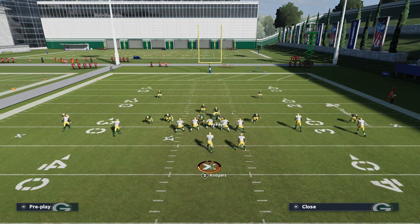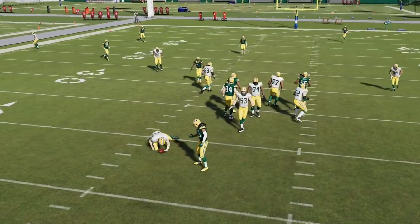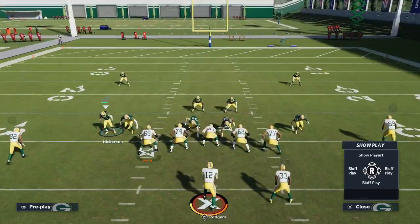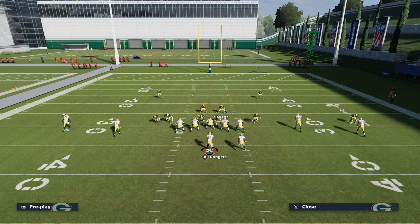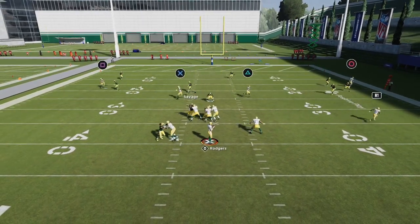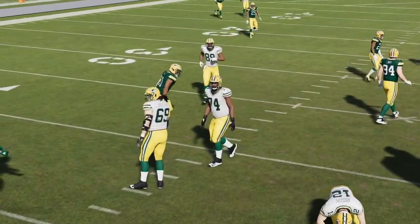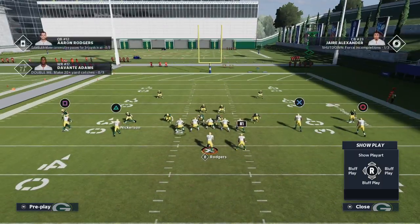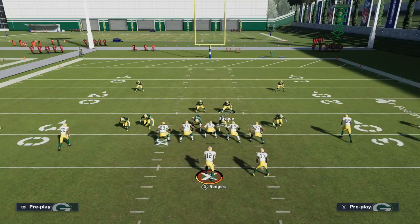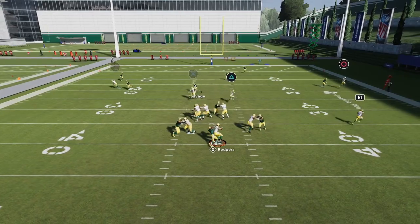As long as that defensive tackle is on the contain you're good. You could user the linebacker on the left side of the screen — it's not going to necessarily make the blitz worse or better. One thing to realize is you're only really blitzing five because you're going to go into coverage with your user. If you leave that left side linebacker blitzing, it still only blitzes five. But I like to run a little bit more passive pressure — I really only want to send three. You can get a three-man version of this, but it doesn't come in all the time.